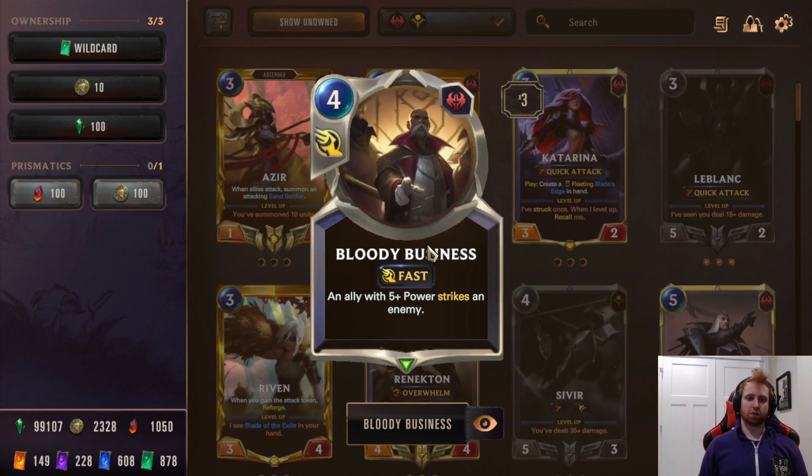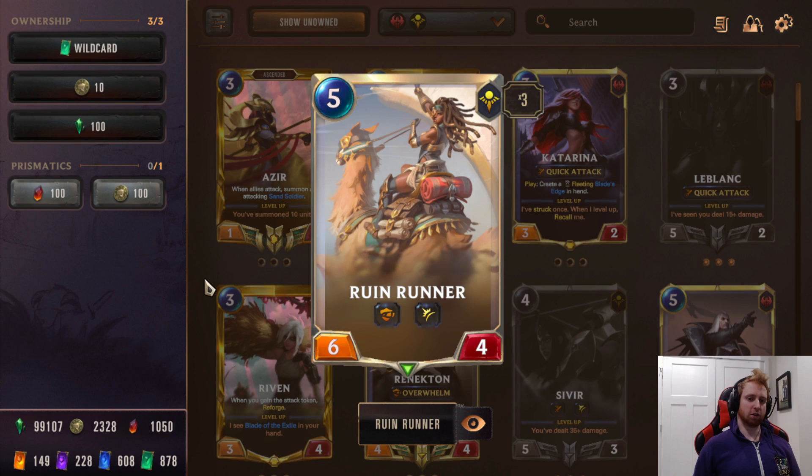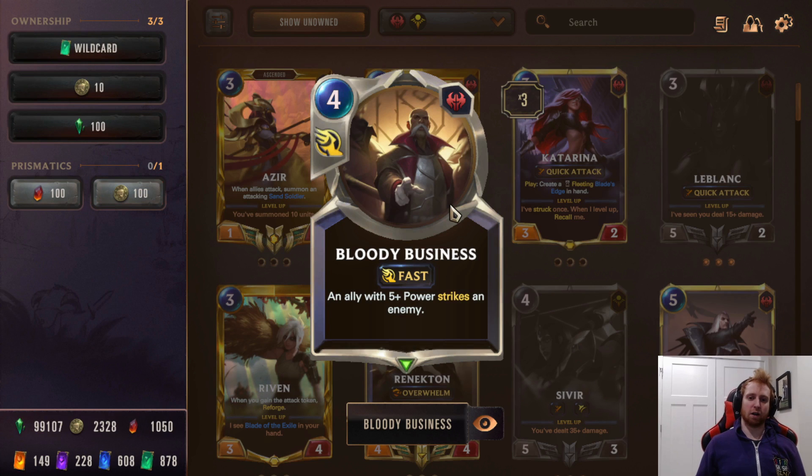Next is Bloody Business. This card is great, especially with Sivir and Ruin Runner because they have Spell Shields — there's no way opponents can interrupt you with Vengeance to fizzle it. An ally with five-plus power strikes an enemy. The thing about this deck is that Ruin Runner with high attack and Spell Shield, and Sivir with high attack and Spell Shield, are already hard to deal with. When opponents play their big unit to trade, you can use Bloody Business to kill it. You end up with field control and there's not really much they can do. Bloody Business is extremely versatile, especially later in the game.